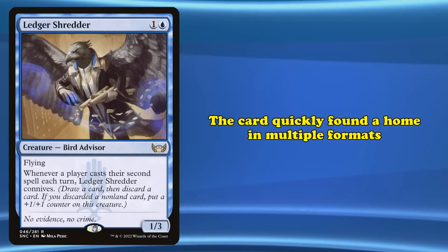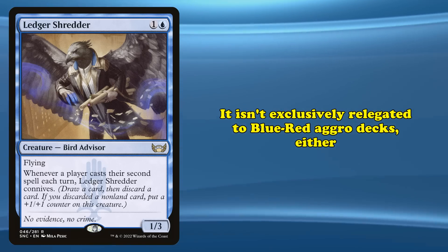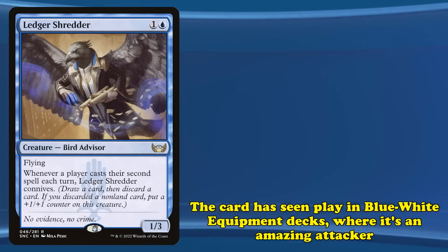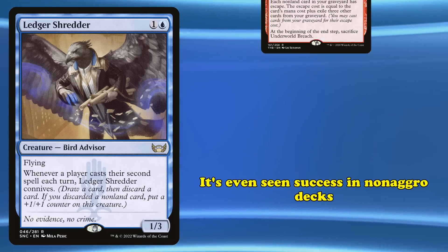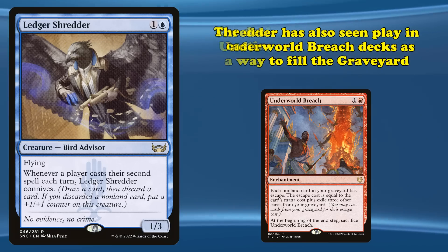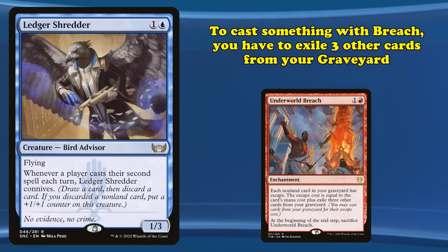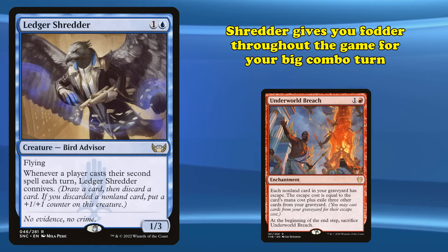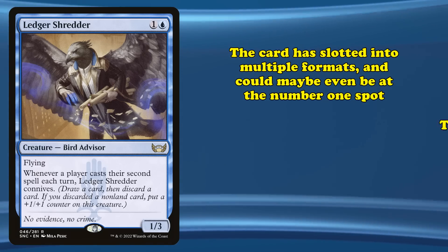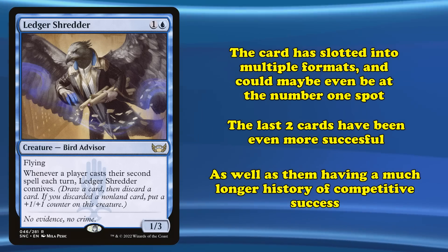The card quickly took over multiple formats, seeing play everywhere from Standard to Legacy and even Vintage. It's not relegated to blue-red aggressive decks either — one of its most consistent homes is in blue-white equipment decks in eternal formats, where it's a primary attacking threat. Even non-aggressive decks leverage the card, with Modern Underworld Breach decks using Ledger Shredder to fill the graveyard to pay for escape costs and as a backup win condition. The card has slotted into multiple archetypes across multiple formats, and while it could arguably take the number one spot, it only takes third due to its relative newness compared to the two cards ahead of it.